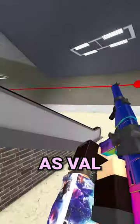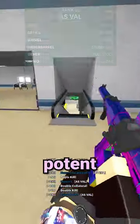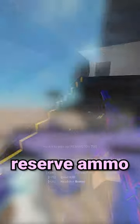At number 4 we got the AS Val. This gun is just a laser beam — it can free hit kill in CQC, and it's just incredibly potent overall, though it has pretty slow reload and not very good reserve ammo.